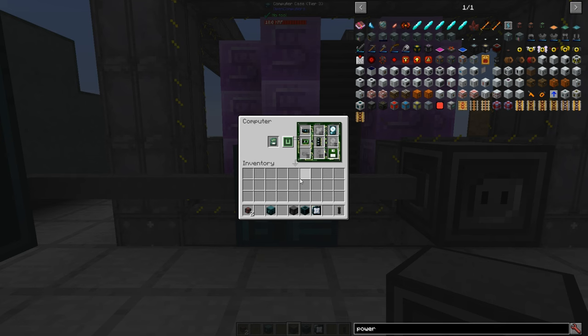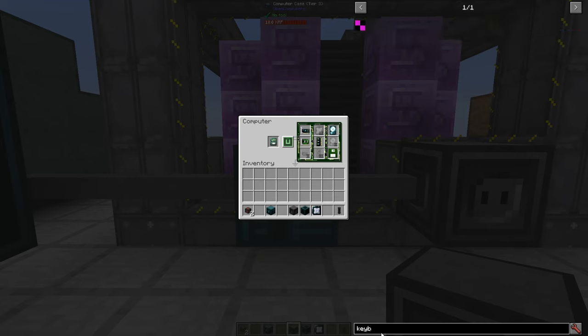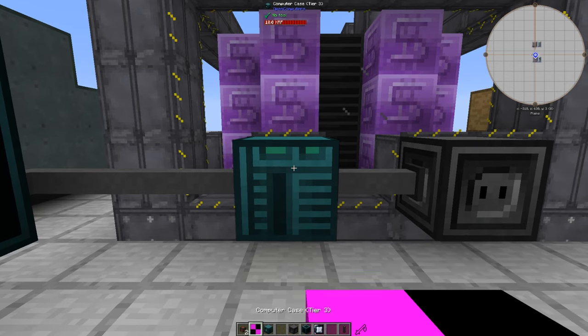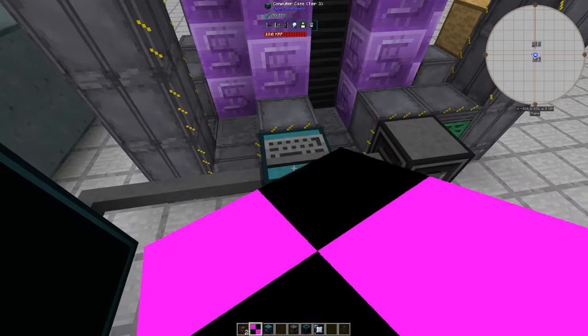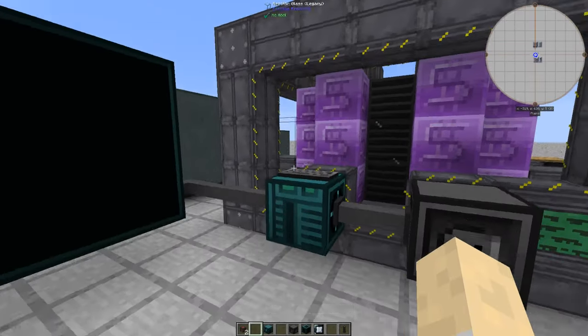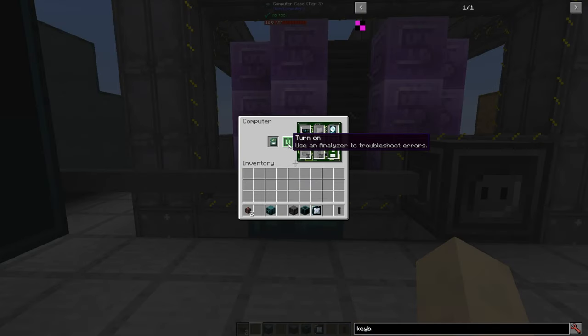Now we have almost everything we need — except I forgot a keyboard. There's no visual for it in my pack; it just looks like this. You can place it anywhere — on the screen, on the computer, on anything — and it's going to work.